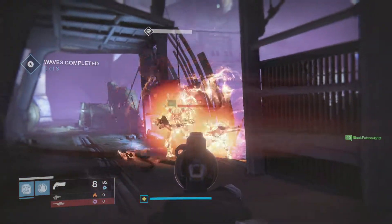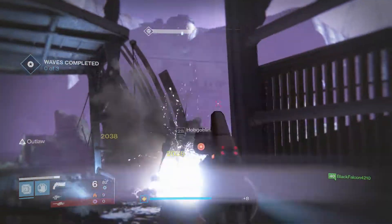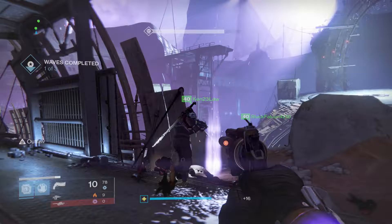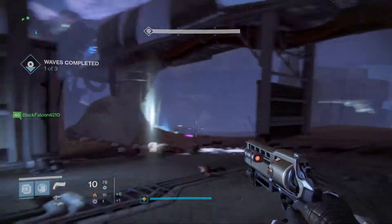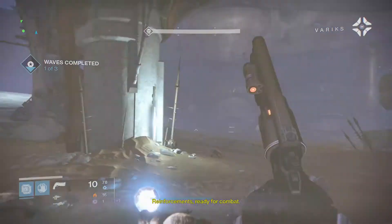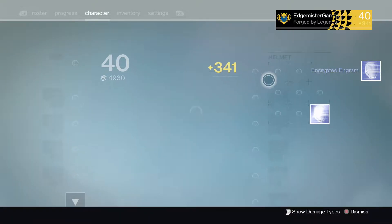Back in the day you didn't really need Scout Rifles — Hand Cannons would fill the role of Scout Rifles. It was easier to aim them for the ranges when it came to Scout Rifles. And when it comes to Hand Cannons, they used to have basically the same amount of range. If you're wondering why people are freaking out, Initial Accuracy went back to Year One.